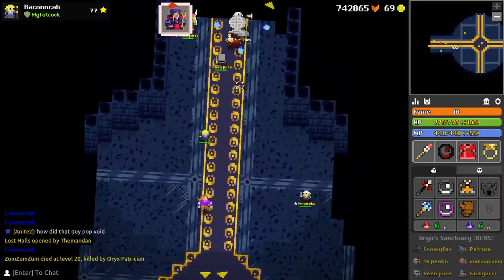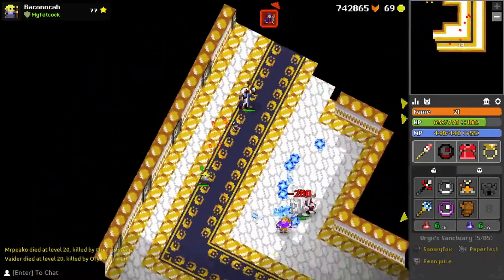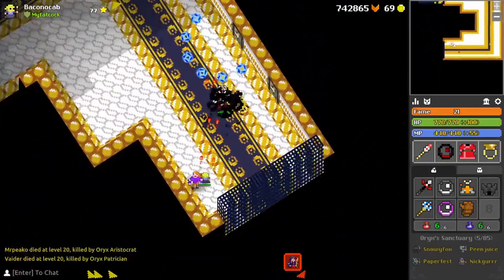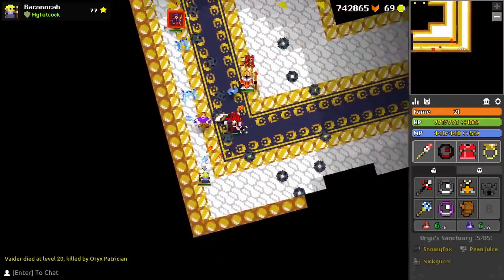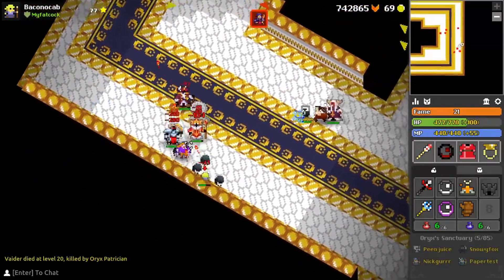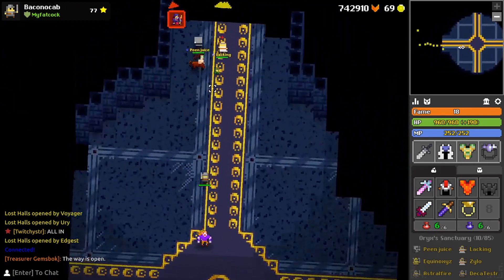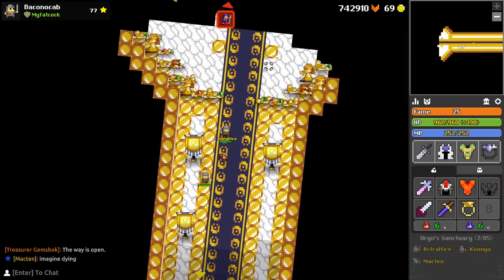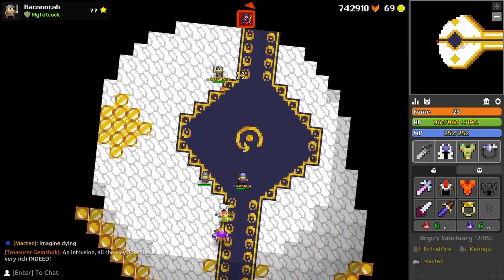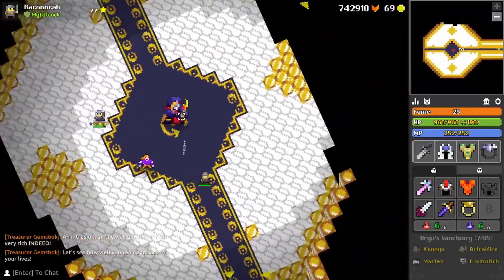I went mystic for a bit to find if anything was stasis-able - spoilers, it wasn't. Then I tried rushing again because still at this point I had not realized how this dungeon works. Here I'm using warrior, just reliable. I made it to Gemsbok as the second boss I encountered. I was sort of surprised in this fight to see just how fast he really does teleport - it was frustrating trying to hit him at all.